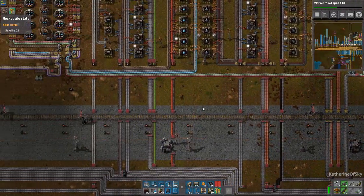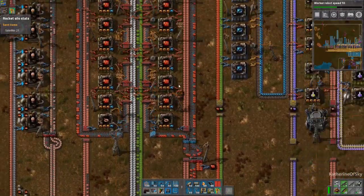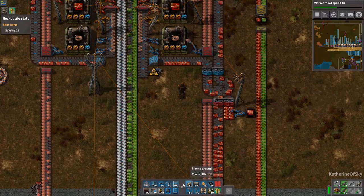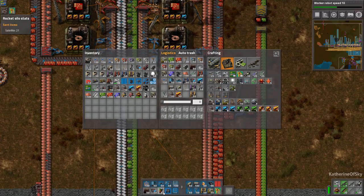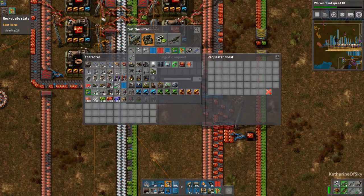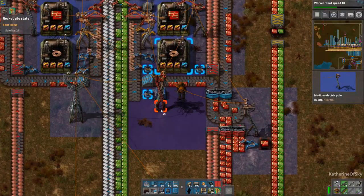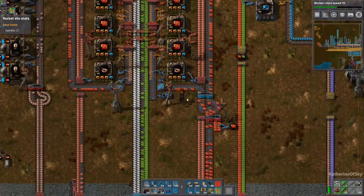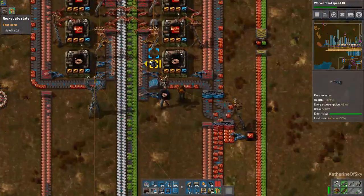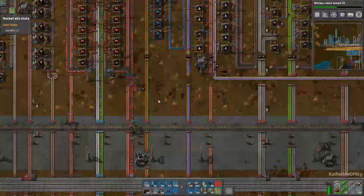Let's start with an easy one — copper cable. The fastest thing to make with copper cable is of course red circuits, because they need tons of copper cable. So we're going to put a requester chest here and have it request any copper cable from the network. I'm not worried about circular systems because I'm pretty sure we have no copper cable being put into a provider chest here. So the copper cable from storage will be used first, blocking the output of this assembler, and soon our storage will be rid of all of that.